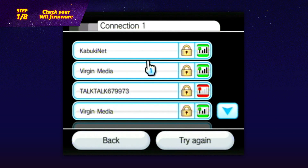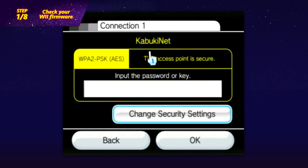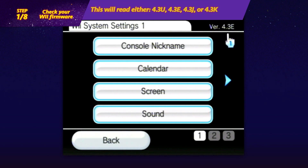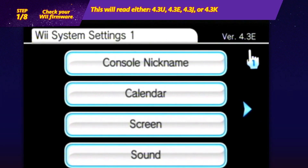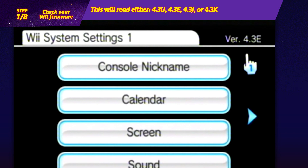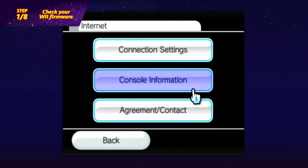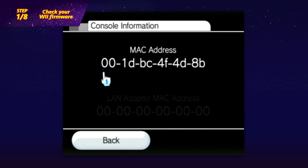Start by connecting your Wii to the Wi-Fi router as normal. When navigating the main Wii settings menu, you'll see the system's firmware code in the top right corner. Note this code down, then select the internet settings, followed by console information. Here you'll find the system's MAC address. Note down this 12-digit number as well and move over to your PC.